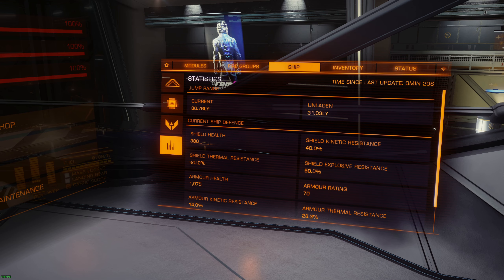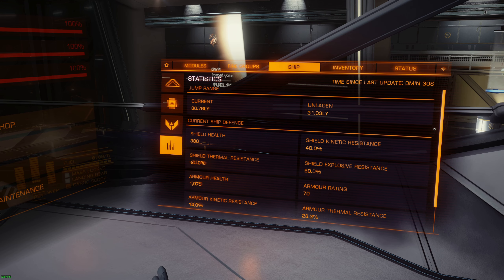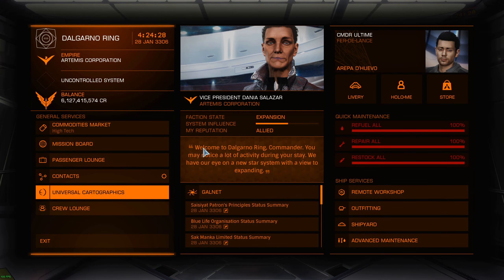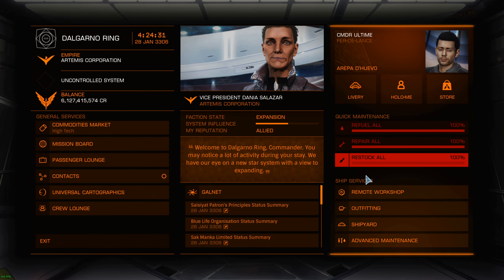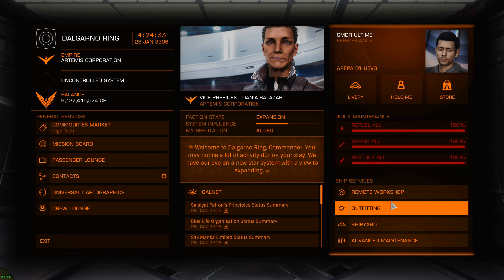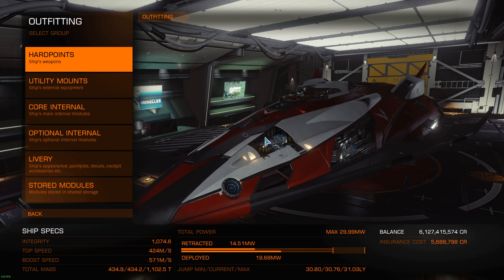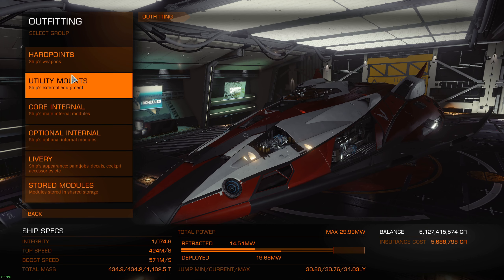So right now what we're gonna do is via engineering we're gonna optimize those values mainly. If you go bi-weave you will have less raw shield health, so what you should aim to do is optimize your shield resistance, and that's gonna make a major difference in PvE. In PvP it does depend, but for now let's focus on optimizing for the best possible shield you can get.